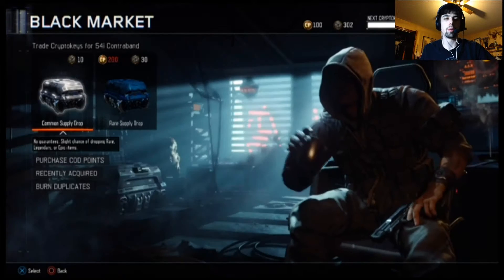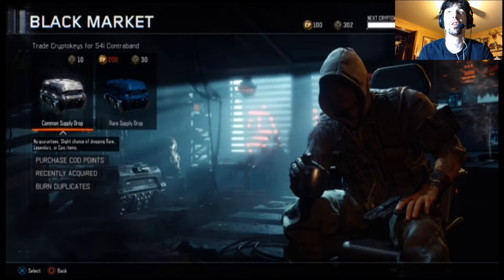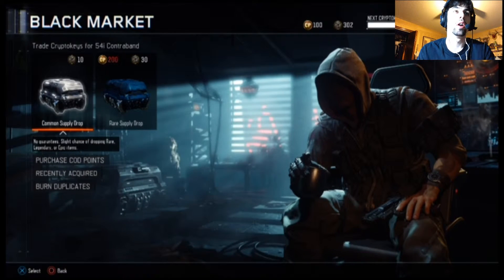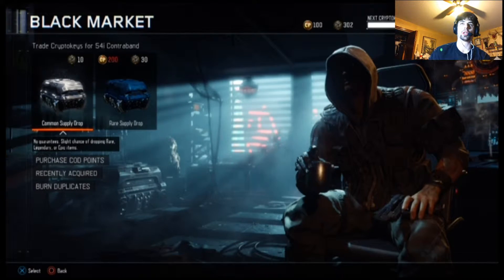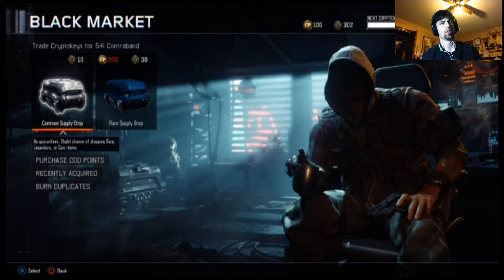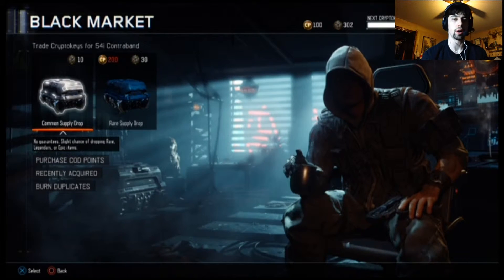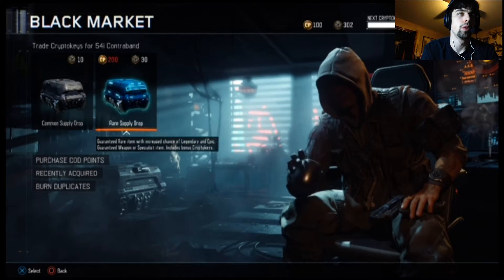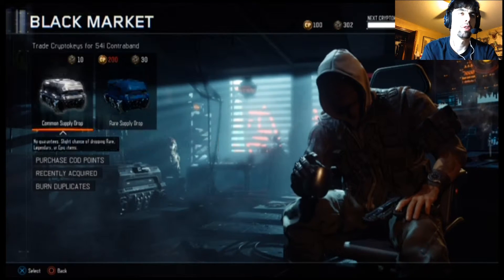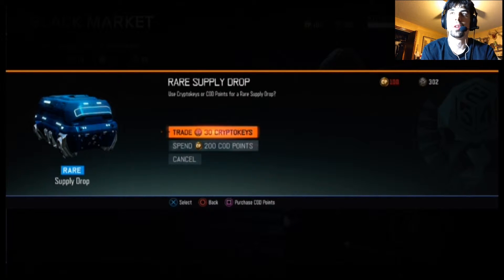What's up guys, Rogue Bludger here with Unashamed Gaming bringing you another supply drop video. As you can see I've got 302 supply drops — it's taken a long time to get these. I'm going to open 10 rares and then I think you get some back, so we might be able to open one or two more after that. I don't have any COD points; they're all crypto keys.